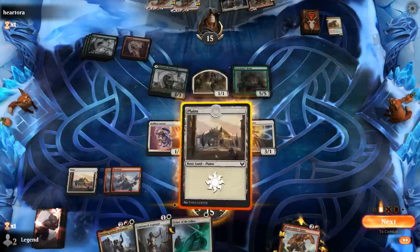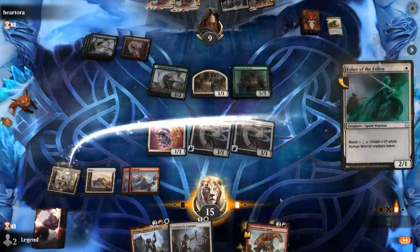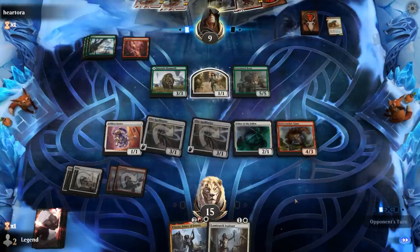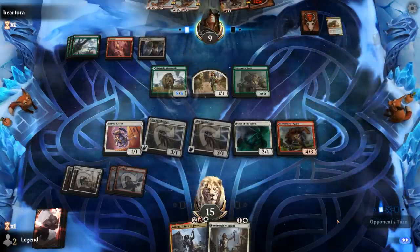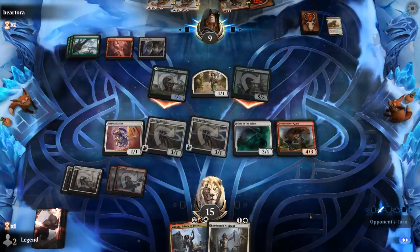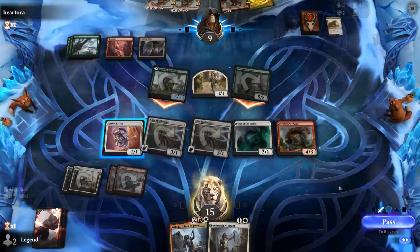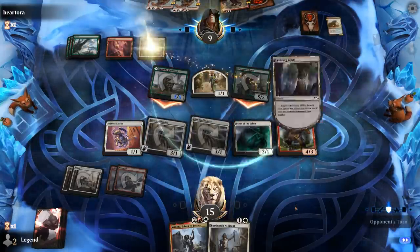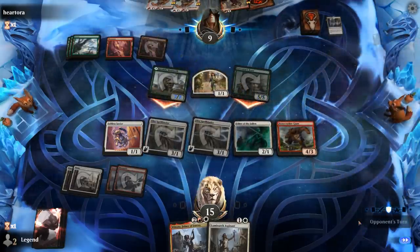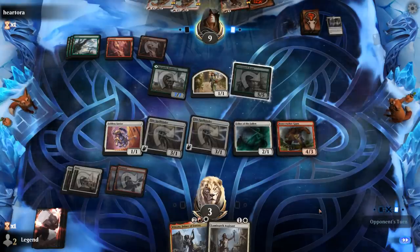We know there's no Embercleave waiting, so as long as we don't take lethal, we're pretty likely to attack back for the win. The opponent swings with both. If they pump for two, that's 12 plus 2 — still one shy of lethal — and they don't have double red for Embercleave. So we can safely take it. We end up at 3, and we don't need many Winota hits to win here.